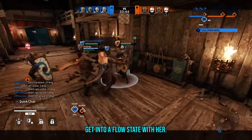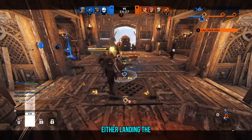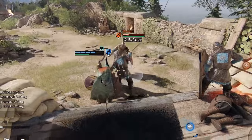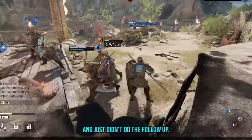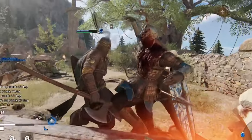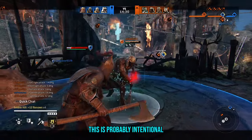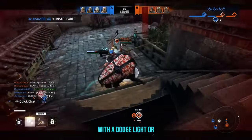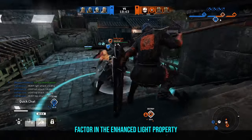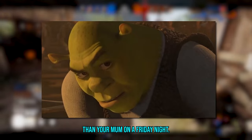I just couldn't get into a flow state with her. I think it's because her offense is so wooden — everything hinges on either landing the Unblockable or Oathkeeper. Otherwise, I feel like I'm just light spamming out of my mind. This is probably intentional, as her light-heavy attack combinations can all be started with a dodge light or crushing counter too. Factor in the enhanced light property and my R1 button is getting more action than your mum on a Friday night.